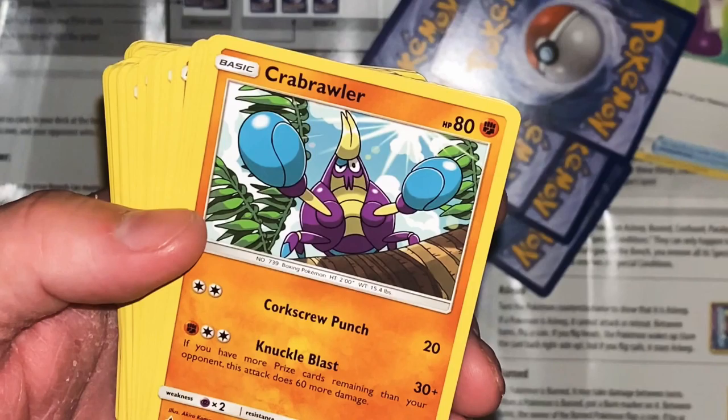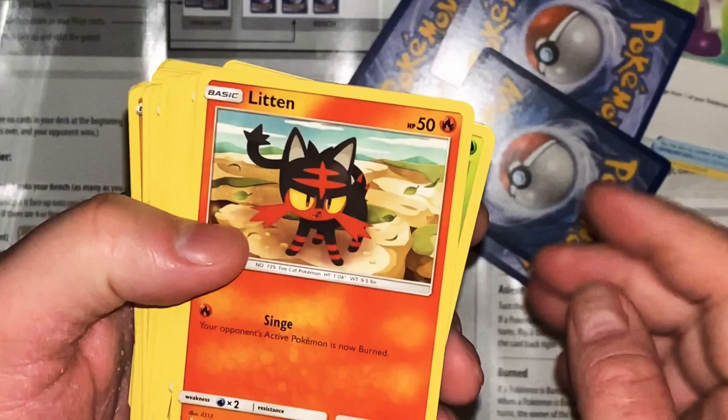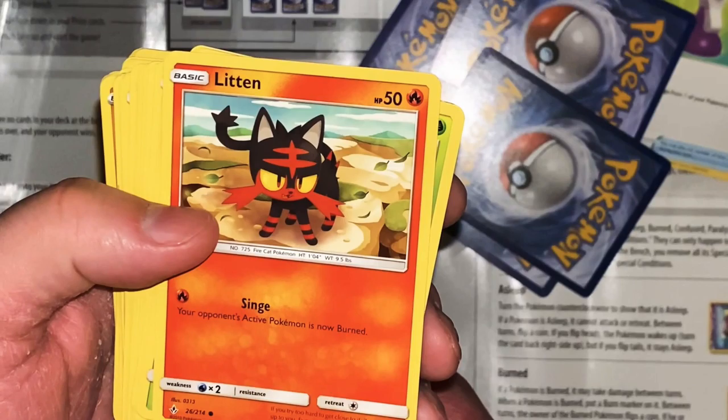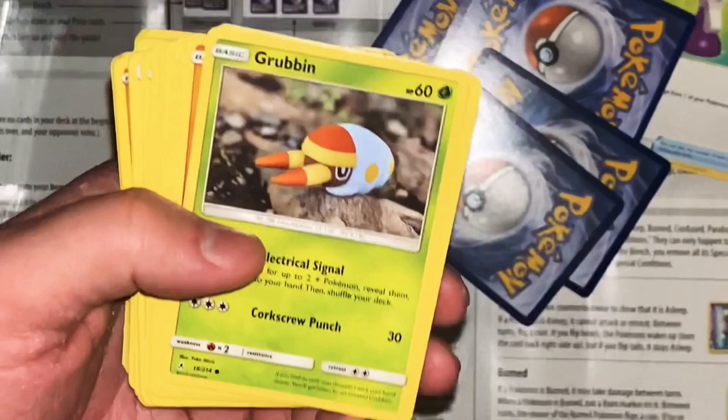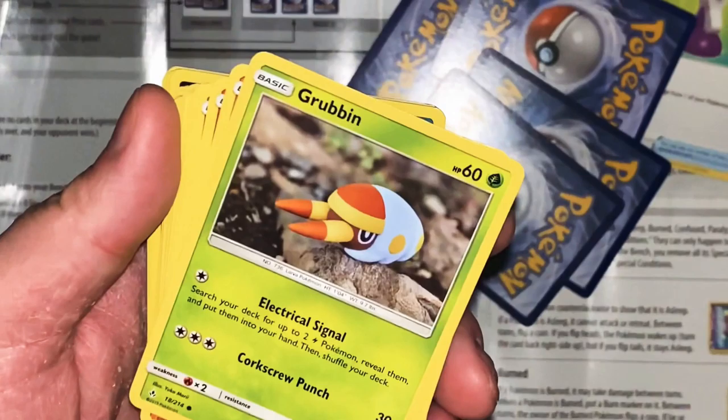Crabrawler - Corkscrew Punch 20, Knuckle Blast 30 plus. If you have more prize cards remaining than your opponent, this does 60 more - so up to 90. Its hard pincers are well suited to both offense and defense; fights between two Crabrawler are like boxing matches. Litten - Singe: your opponent's next Pokemon is now burned. If you try too hard to get close to it, it won't open up to you. You're not supposed to love it.